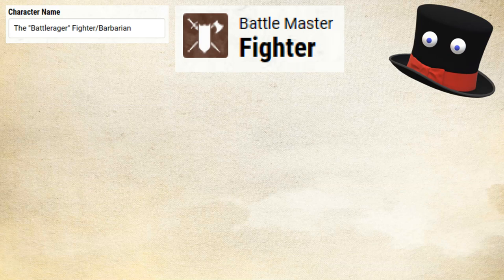Moving on to our class, we are going to start out as a Fighter, taking our first five levels here. For our subclass, I'm going with Battlemaster. There are very valid arguments to go for something like a Rune Knight or an Echo Knight if your campaign allows that, and even a Champion could work. There are a lot of options for this class combination and a lot of them work very well. I'm just kind of a Battlemaster stan by heart, so I am going to go with the Battlemaster — one of my favorite subclasses in the game, not just for fighters.